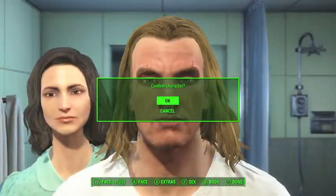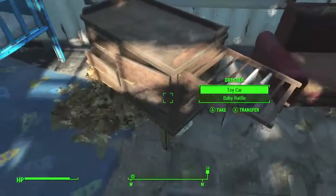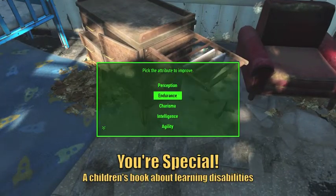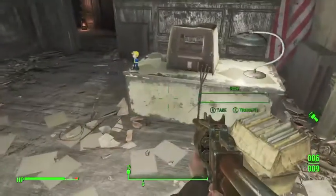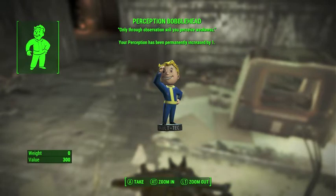When it comes time to choose your SPECIAL stats, we'll want to take 10 Strength, 1 Perception, 4 Endurance, 1 Charisma, 8 Intelligence, 2 Agility, and 2 Luck. We will be grabbing the You're SPECIAL book in Sanctuary and using that on Intelligence to bring it up to 9. You'll also want to be sure to grab the Perception bobblehead in the room where you first meet Preston Garvey to bring your Perception up to 2.